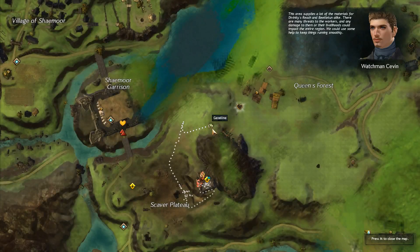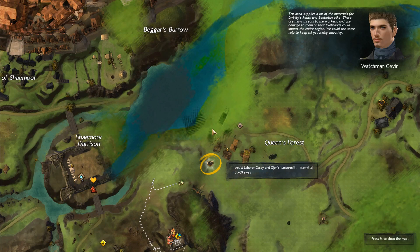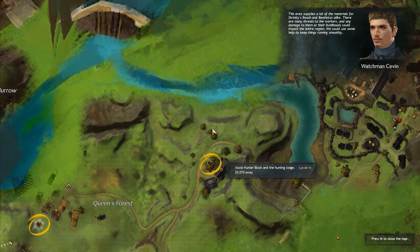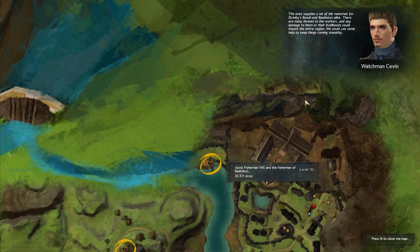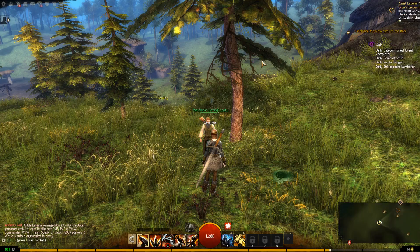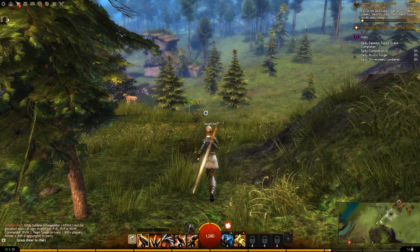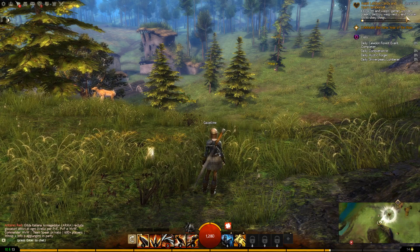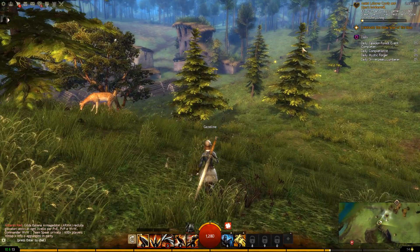This area supplies a lot of the materials for Divinity's Reach and Beetleton alike. There are many threats to the workers, and any damage to them or their livelihoods could impact the entire region. Now I'm talking to a scout who's basically saying where all the quest points are, so to speak. The objectives are: kill Skritt and Wasps, gather wooden planks, destroy the wasp nest, and topple Skritt shiny things — so that's in this direction.